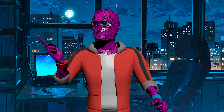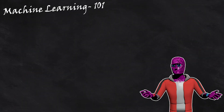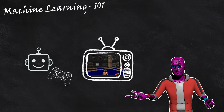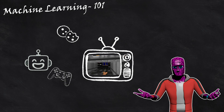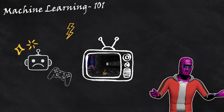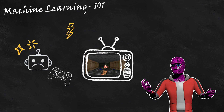So how do we actually train this AI? Here's how this is going to work. We'll have our agent play Doom, and as it plays, it'll get rewarded based on how well it does. If it does something good, like killing demons, we'll reward it with a cookie. If it does something bad, like taking damage, we'll punish it with an electric shock. Over time, the agent will learn how to play the game to get more rewards and less punishments.